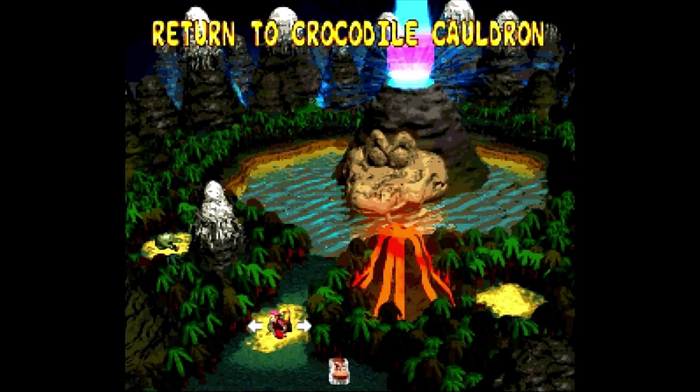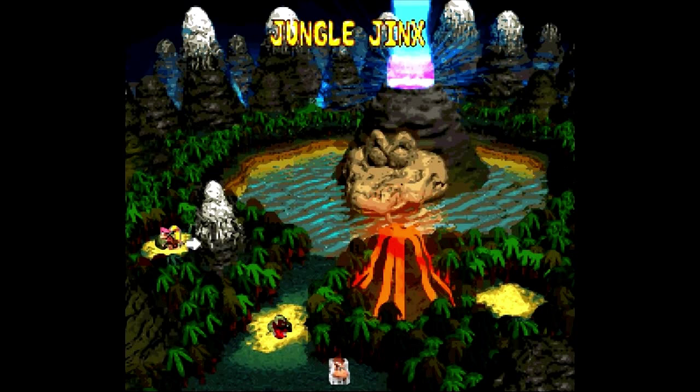Let's start with the first level, called Jungle Jinx. Like I said, there's only one level per area of the game in the Lost World. Once you complete this level, we'll get back to the regular area, then fly to the other areas and complete the other levels. That's how it works. Alright, let's start with the first level of the Lost World — Jungle Jinx.